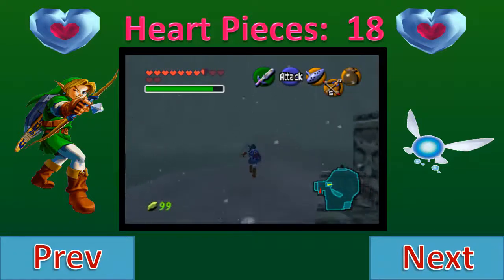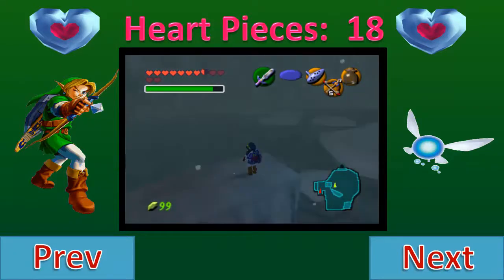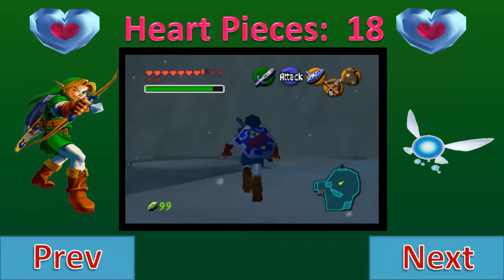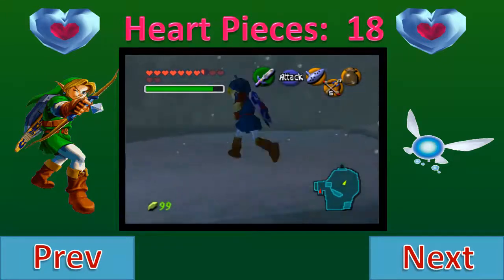Alright, so as you guys can see I am outside the ice cavern now, and there are two heart pieces we can actually get in this little area. I believe it's called Zora's Fountain, if I'm not mistaken, and the first one we're just going to go basically kind of along the same path.